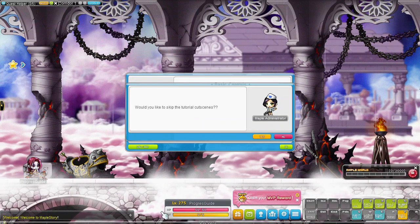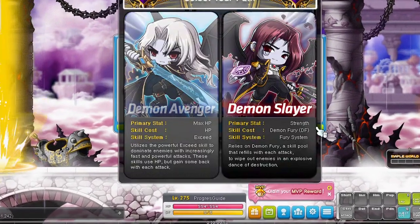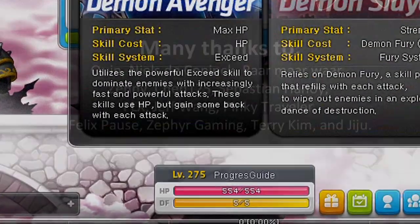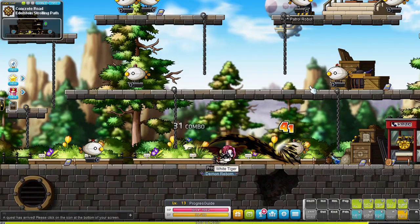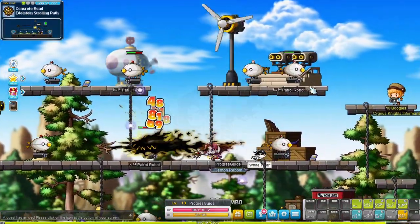Hey YouTube, Coppersand here! Today we're playing a Demon Slayer. Demon Slayers start the game at level 275 which means you just beat the game if you log off right now. So yeah that was it, thanks for watching - I'm just kidding. Today we're training a Demon Slayer to level 200 in a new server without any link skills or legion effects.